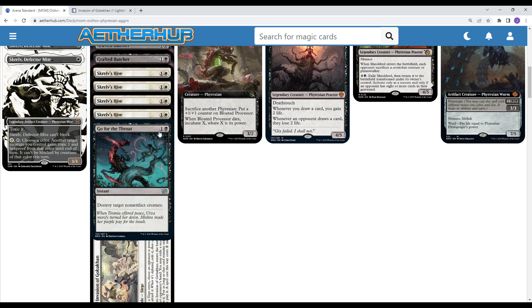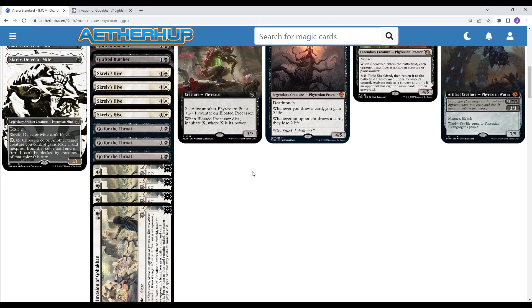Next card: Go for the Throat — just three copies, some removal. You're going to have to kill something in this format.